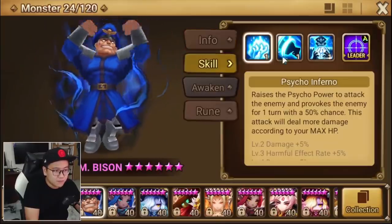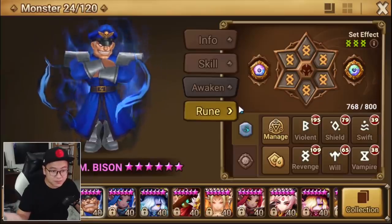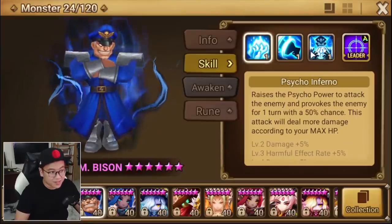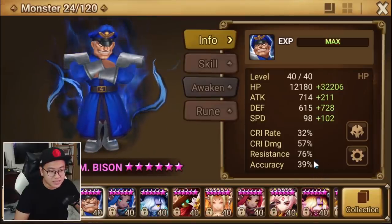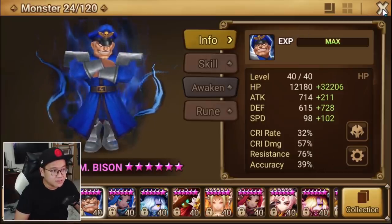I think the best build for him will probably be violent. But if you don't have violent, you can just slap some revenge on him, and the moment he touches the enemy one way or another, he will destroy the enemy HP. So the build is speed, HP, HP — triple HP, whatever you want. I think having some good accuracy is good because he can provoke and defense break, and those are valuable debuffs.